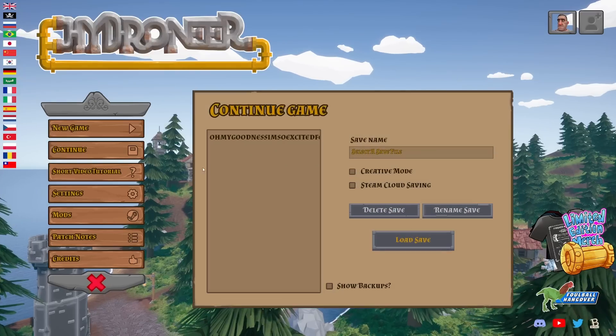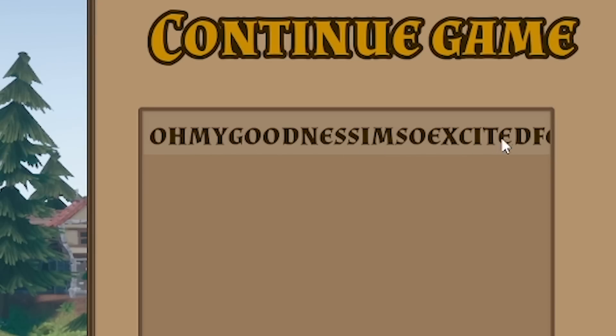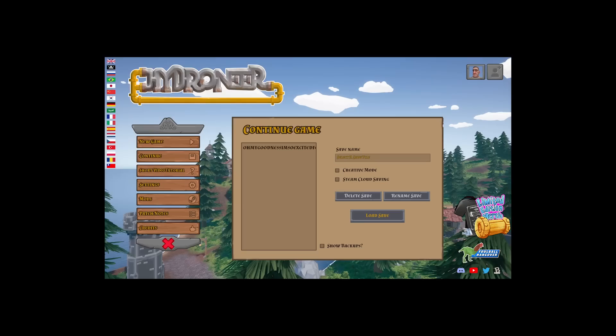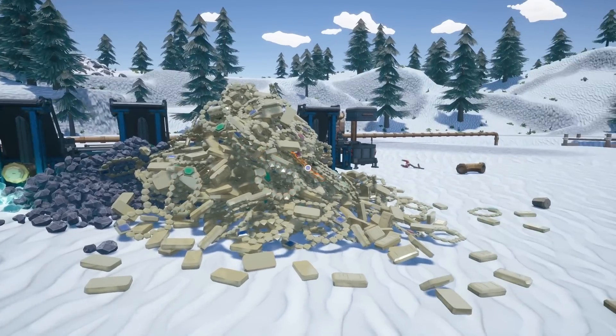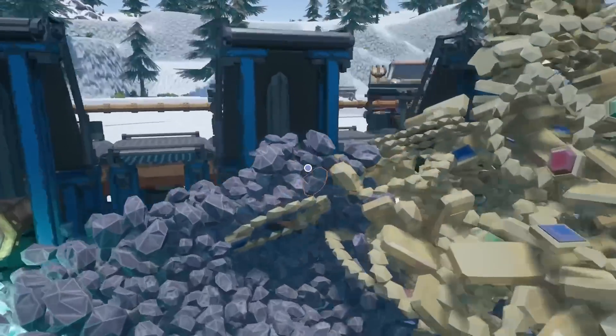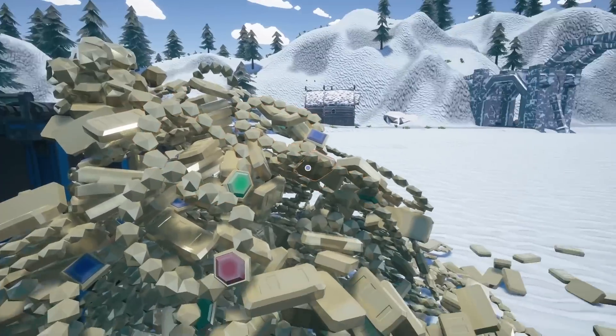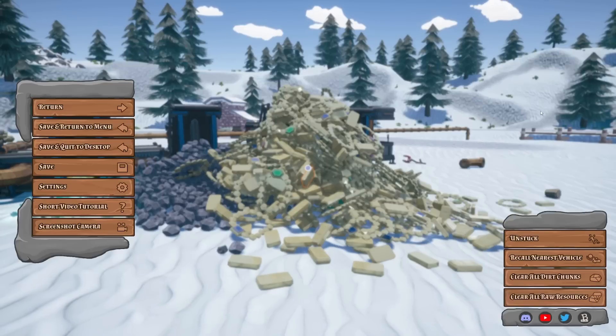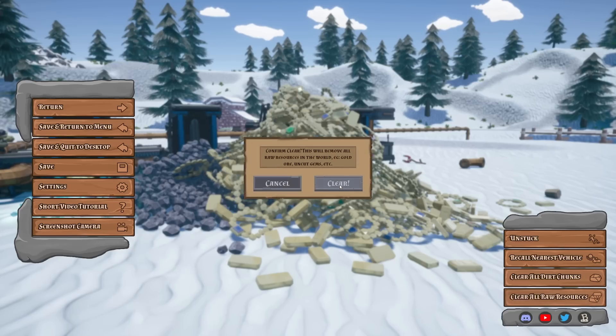Let's get into my previous save, the name of which is so long it definitely goes off the screen. Here we are looking at last week's thumbnail — we've got quite a lot of necklaces and gold bars. Yes, I definitely cheated to get that up there, I'm not insane. But thankfully we can get rid of that — we can just go to clear all raw resources.